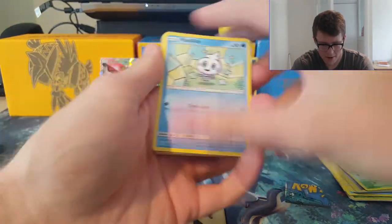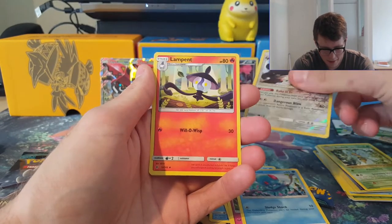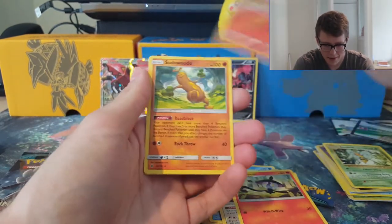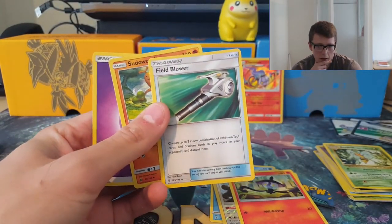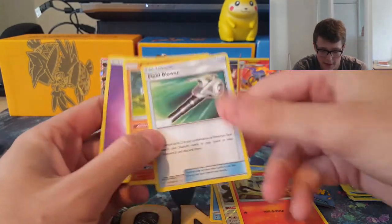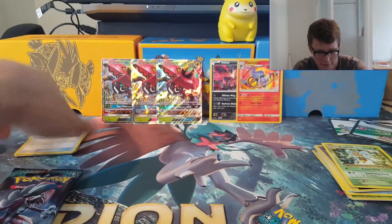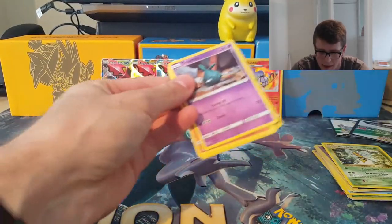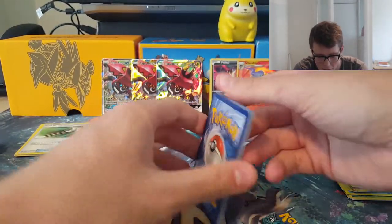I think I messed up the pack trick — practice makes perfect. We got Gliger, Litwick, Snivy, Tentacool. We've definitely messed up the pack trick. Got Chandelure and a holo rare at the back — Sudowoodo. We've also got a Field Blower — awesome Trainer card. It can discard up to two tool or stadium cards in play. Before this came out we didn't have a good tool removal card, so it's awesome now. So far from this tin we've not had a single GX or EX, so it looks like this is going to be a dud tin.